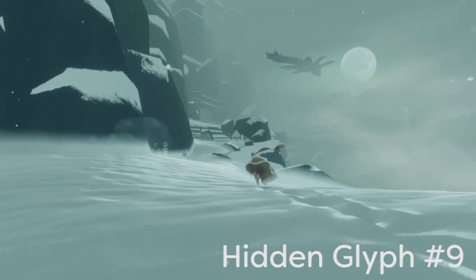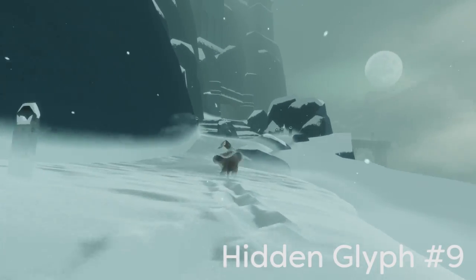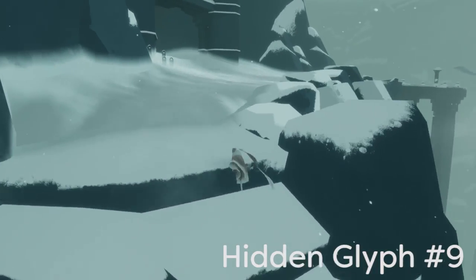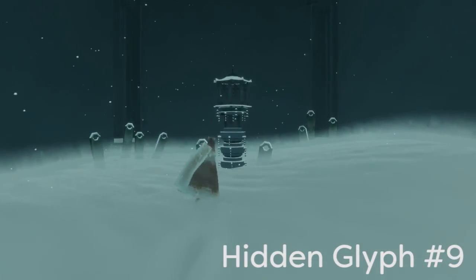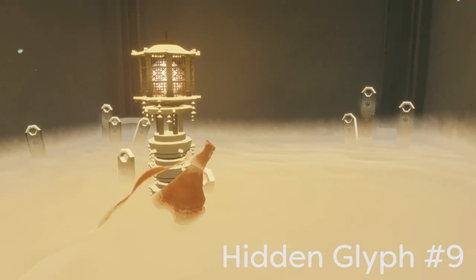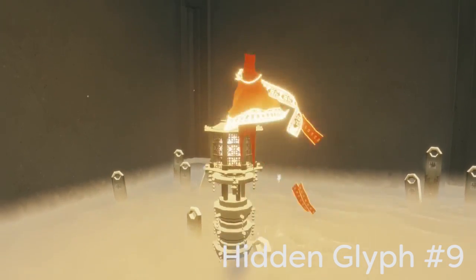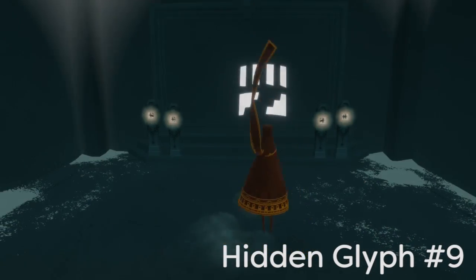Our last two glyphs will be in the final chapter of the game, which is the snowy section. Glyph number nine is going to be on a cliff-side part where you have the moon off in the distance and a big rock snake flying away. Continue normally along the cliff and you'll come up on a side room to your left. Walk up to it, do a pulse to activate the lantern — it'll turn on and create a glow — then cloth creatures will fly down. Activate those cloth creatures to fly up to a little hidden ledge, and that is hidden glyph number nine.